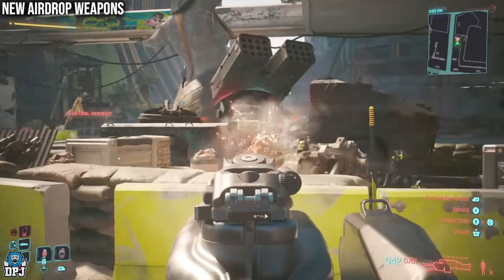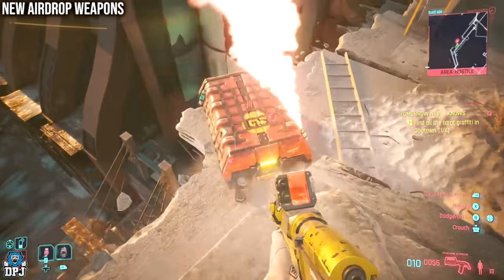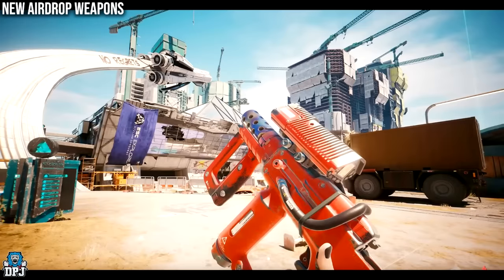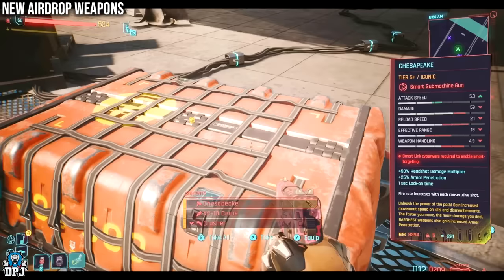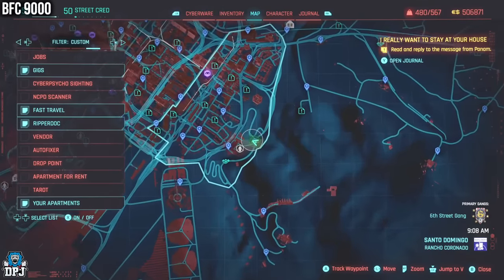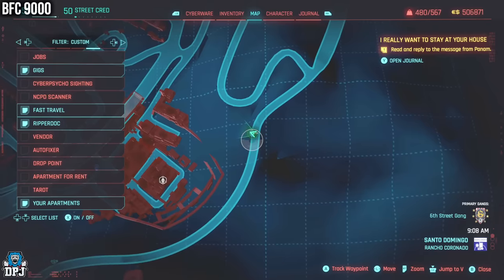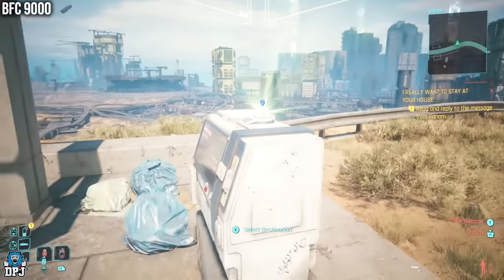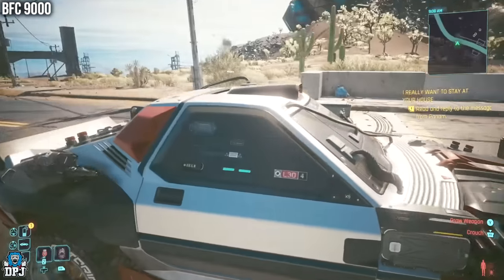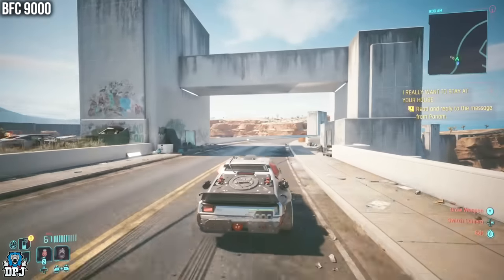There are 10 new weapons added with the 2.1 update. Six of these can be obtained from airdrops across Dogtown - these were previously Amazon Prime subscriber weapons but are now available for everyone. There are 4 other weapons found waiting around the Dogtown area. First up, the BFC 9000 - yes, a name reference to Doom. This weapon is a sex toy weapon tied to a new event which can be found near Badlands Dam. The event may be time-of-day dependent. It involves a crashed car with a patrolling enemy - take him out, loot his body, and you get this new weapon.